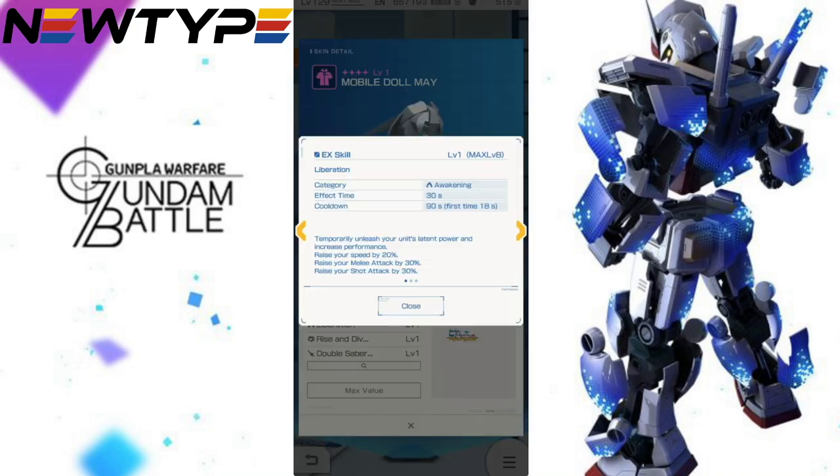The first EX skill is the Awakening Liberation. This one is really good — the first activation lasts 18 seconds. What you get in terms of increases: speed increased by 20%, melee and shot attack by 30%. That is fantastic for a level 1. This is really something this skin needs in order to put any kind of value onto that $21.